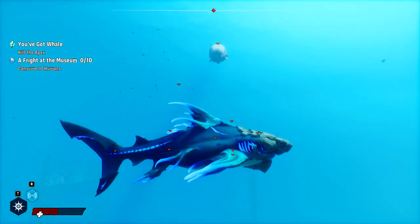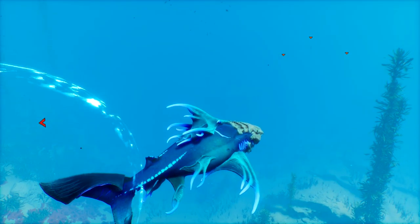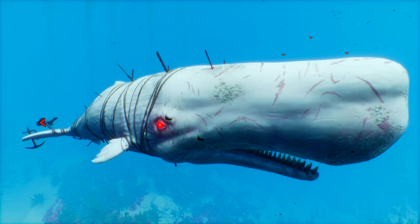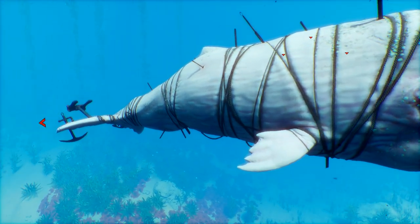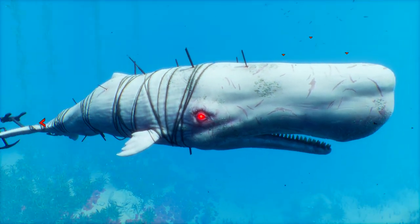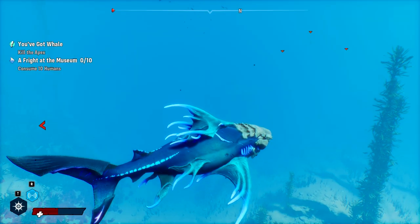When it breaks like that, you can exit the menu and load back in in order to get it to work. So now we can actually get a good look at this guy. And of course, it has to be a white sperm whale - which is also full of anchors in addition to spears. It is the meanest Moby Dick you ever did see.